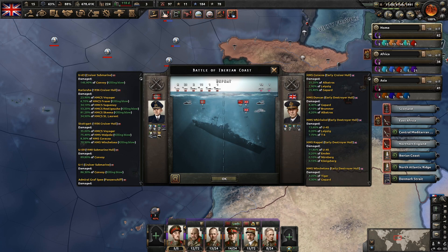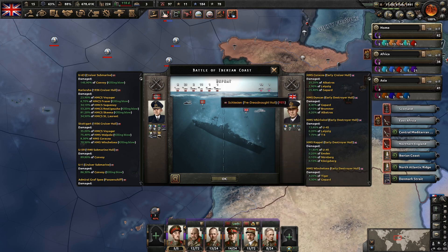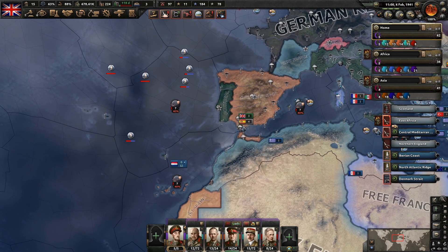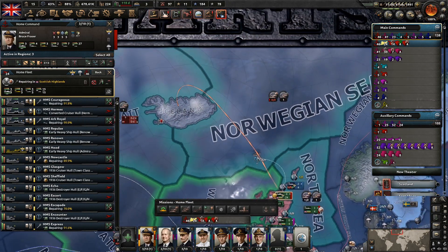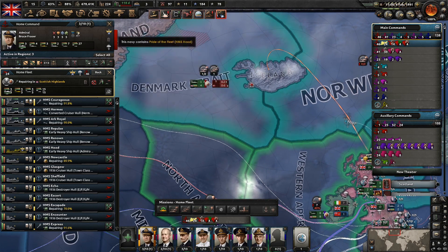So we sunk a German destroyer for the loss of nothing. They moved their Scharnhorst and Schlesen. We've got quite a big fleet out here. Maybe we do want to have our home fleet out here quite soon. Are they done repairing? Very soon. We're just waiting for Operation Fork here and then we'll move it down.